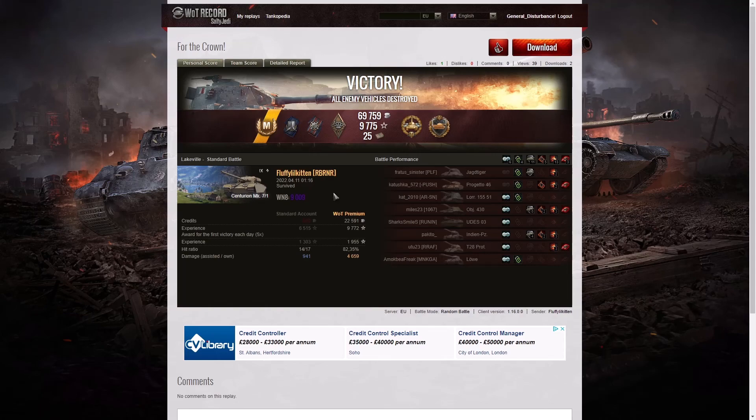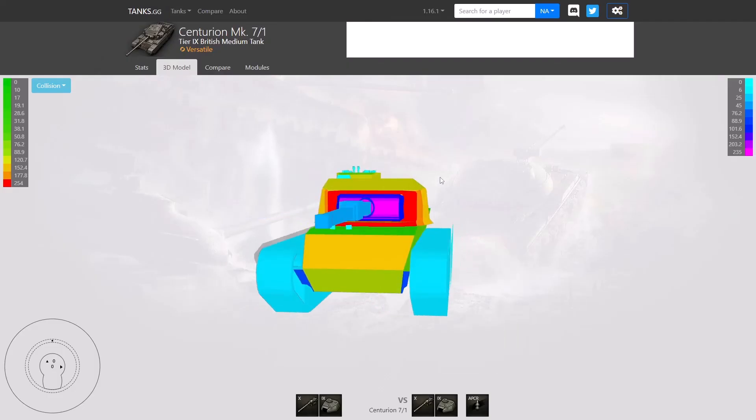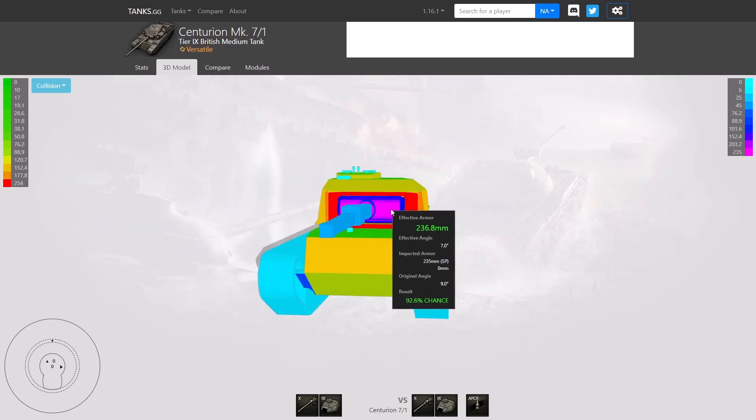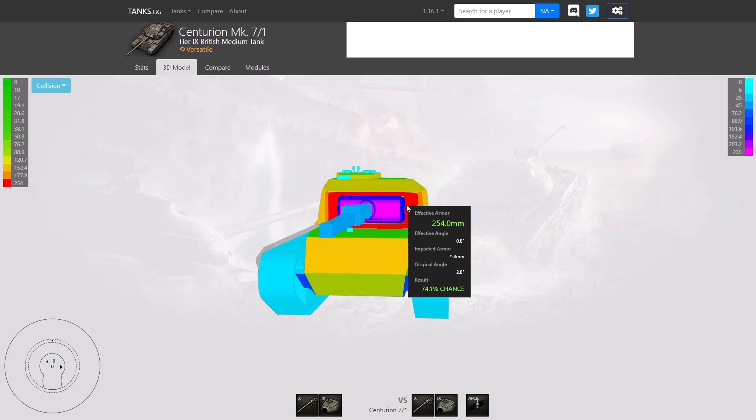Let's have a look at the armor profile for this tank. The turret is absolutely brilliant — 254mm of impacted armor. It's flat-sided at that point but very difficult to penetrate that mantlet. You're seeing 236, then 270 — you're looking at huge values to try and get through. Very, very difficult.